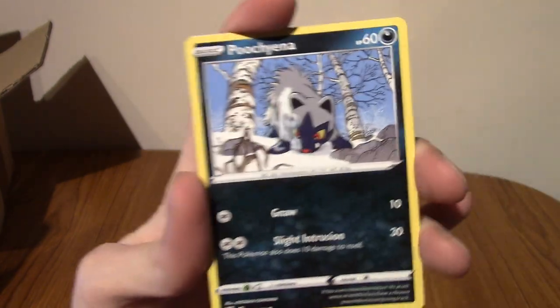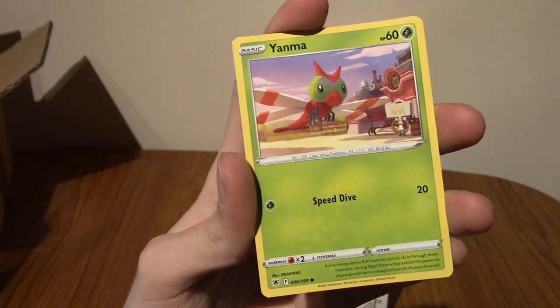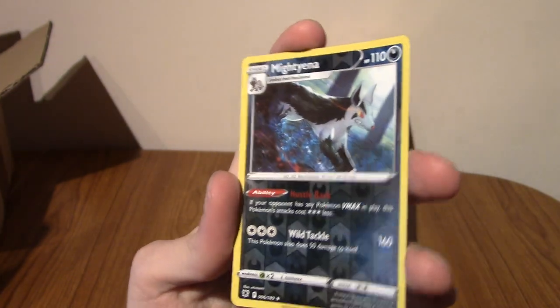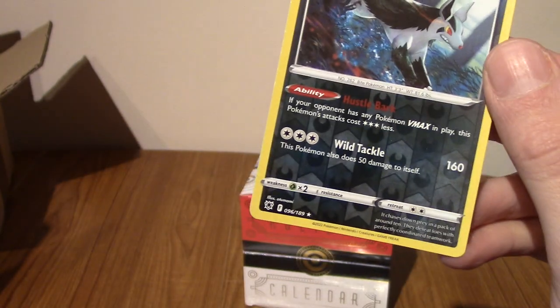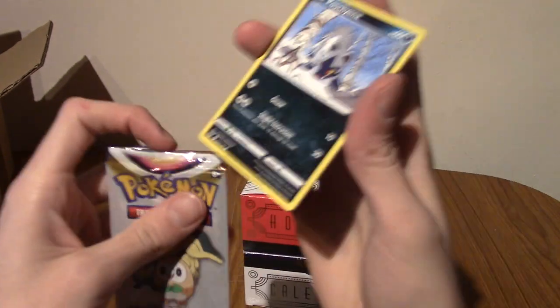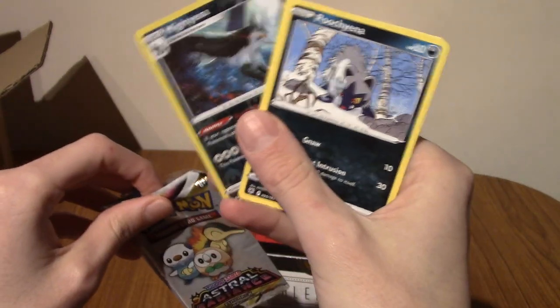Let's begin with a Poochyena — very cute. Next up we have a Yanma — very cool. Can we get a cool Reverse? We have a Reverse Mightyena. Oh, this is slightly warped, I've only just realised. That is an uncommon, so it's rarer than a common. I dislike Reverse Holo Dark cards, because whenever I'm sorting my binder... oh, I just realised we've got a Poochyena and a Mightyena — that's cool.